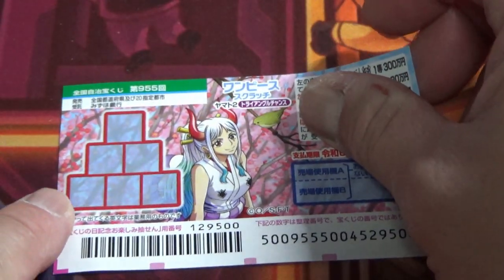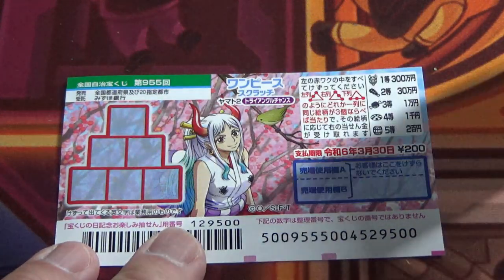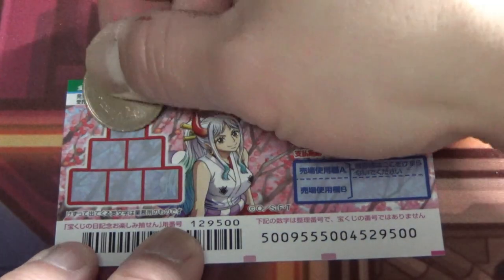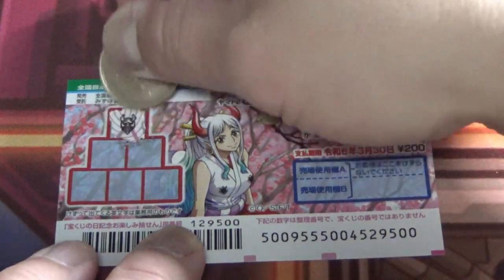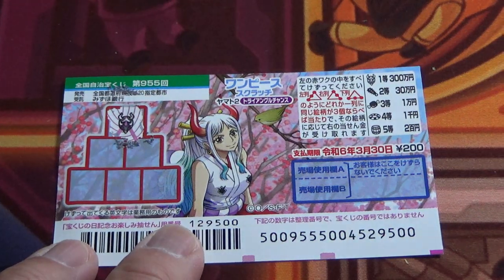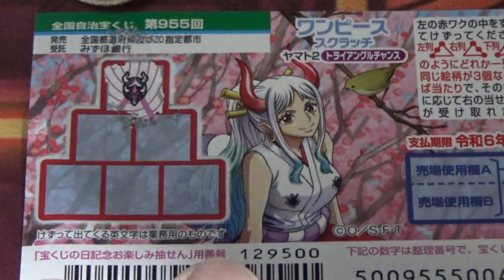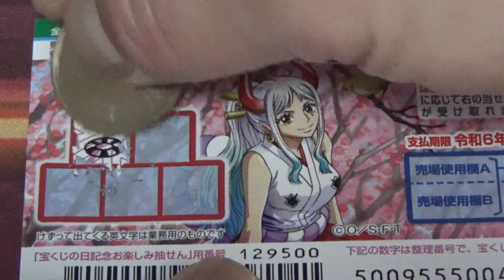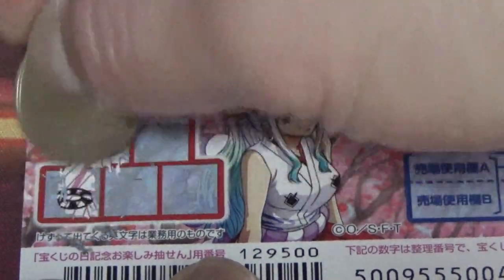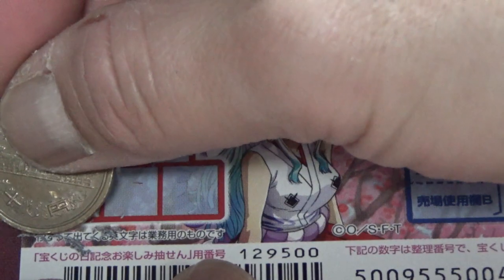I've got one ticket, so wish me luck! I need to find three of a kind in a line to win. I'll start at the top — a devil mask. I'll go this way to my left: a life ring, a life ring. So automatically the left side is no good.